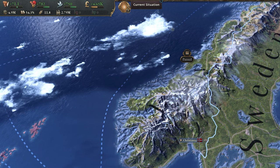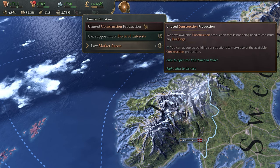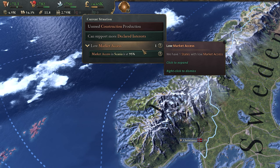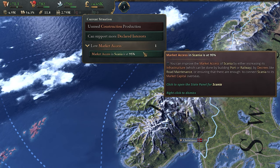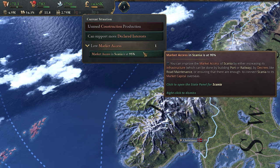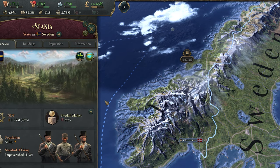Just to the right of this row, we have a circular symbol — this is the list of current issues in your country, or situations as they're known in game. Clicking on this will show you everything that requires some immediate attention to keep you moving forward. This can be any number of things, such as having an empty construction crew, a lack of a resource in your market, or having generals and admirals idle during wartime. If something pops up here, it's a good idea to make moves to resolve the situation as fast as possible to maintain control of the game.